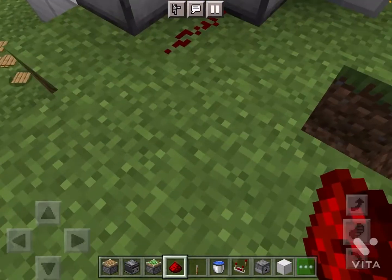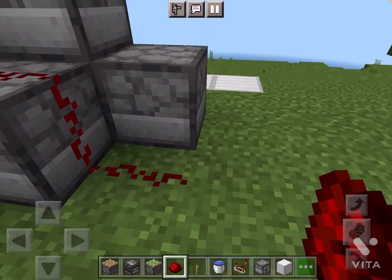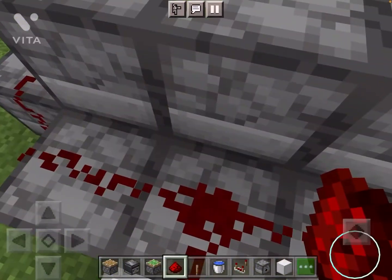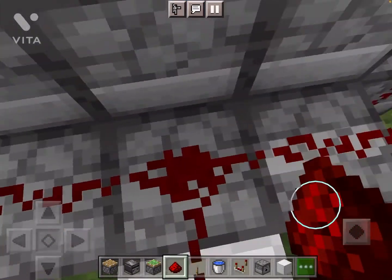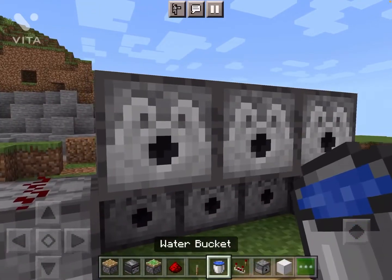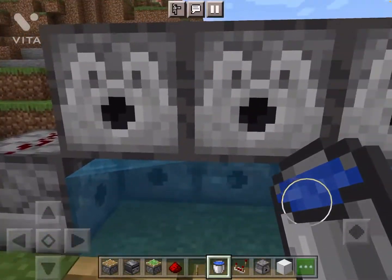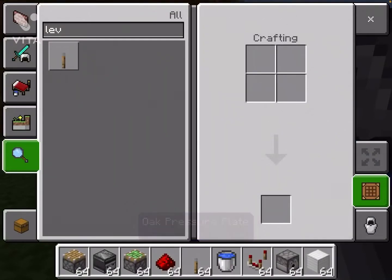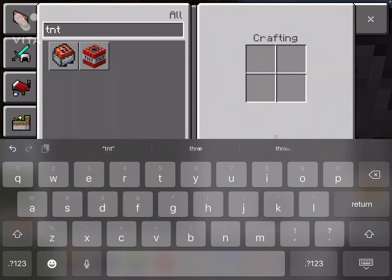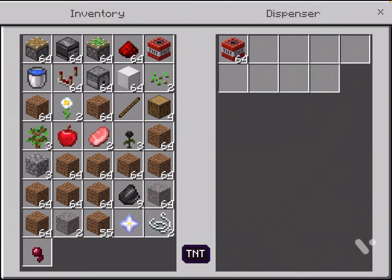At the end, remember what you gotta do — when I was testing this, you have to put redstone right here so it shoots out those three TNT. Now you can put as many TNT as you want in the dispensers. I'm only gonna put one — the guy I was copying put two, but you really don't have to.